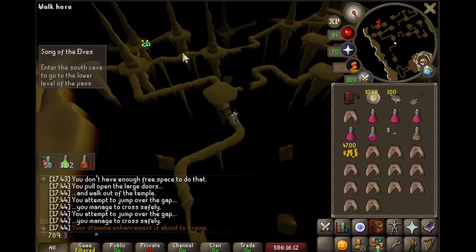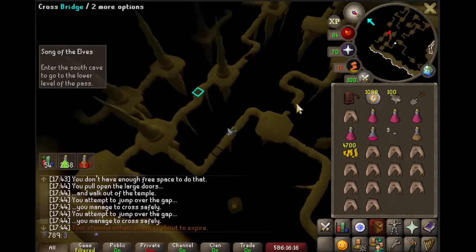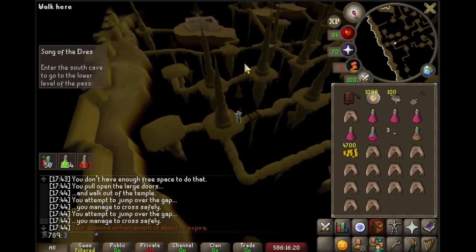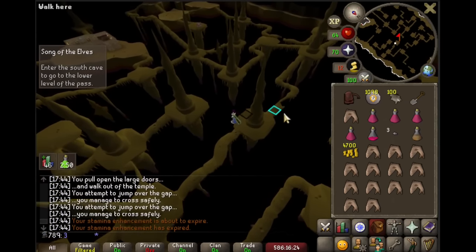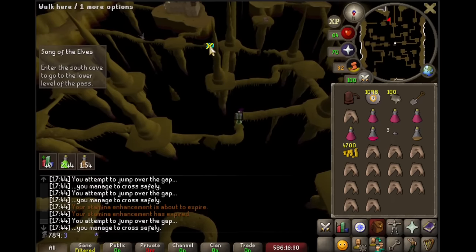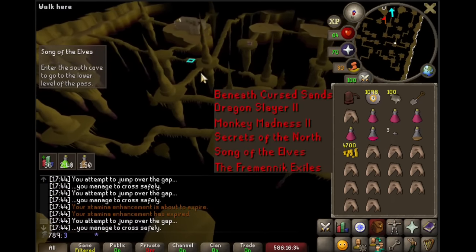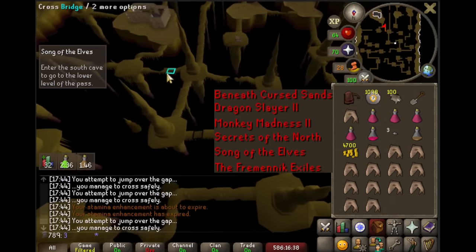Last episode, we were getting ready to do Song of the Elves, and we're not your average player who's doing this quest just so they can camp CG for 2 months and then complain about going dry. We want that sweet 40k agility XP reward. 92 agility unlocks the final floor of Sepulchre, and that is where all of our money is going to be made. Being a little over halfway between 91 and 92, the remaining XP is going to come from these quests, and Song of the Elves is the first one we're going to complete.